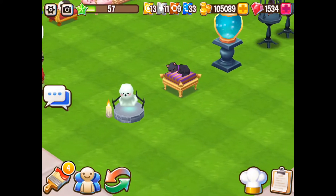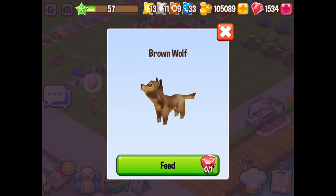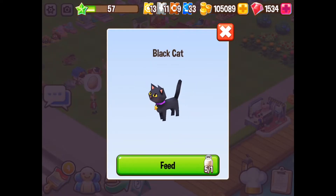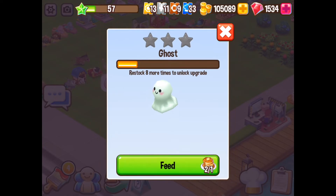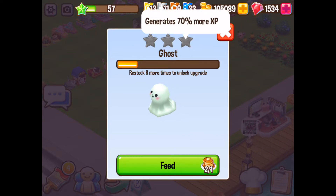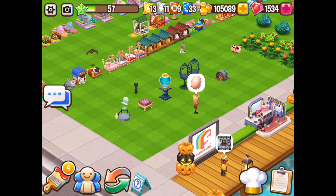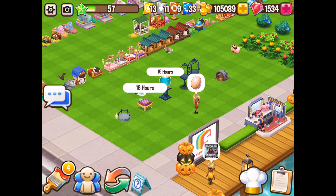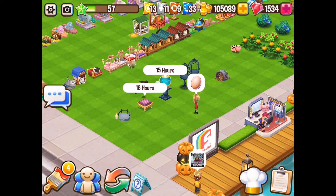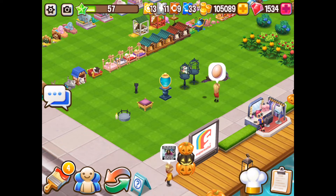Now with each of these animals you need to feed them of course. And then once you've fed them they fly around or they move around the game if you've got the item that needs to be fed. Then they start playing. Now with the ghost as an example you need to restock it. Once you actually get to the maximum restock you've got the option of upgrading. Now the upgrades in this case give you more experience points, but it is going to cost you vouchers — so take that into consideration. The ghost one does actually look rather cool once it's upgraded.